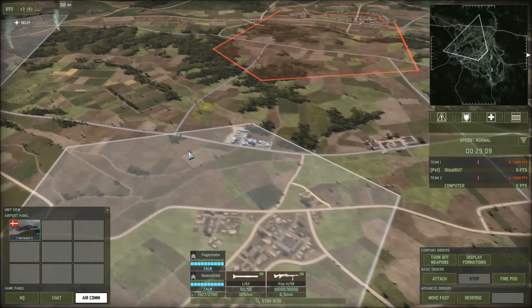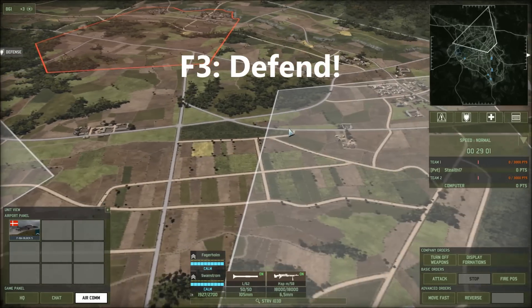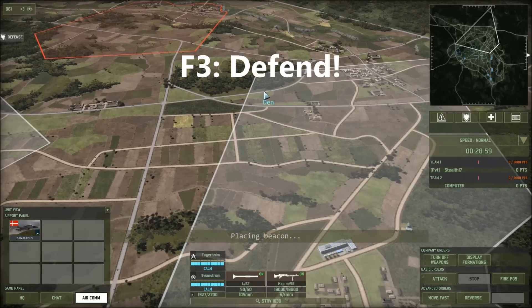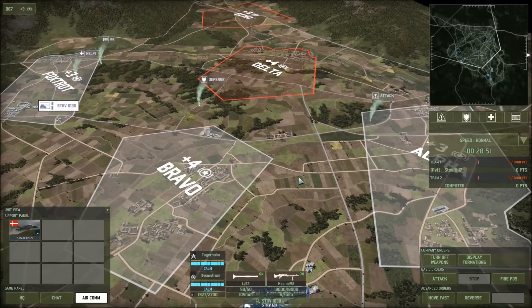If there's an enemy push coming through this line and I want to defend it, I press F3 and click a defense marker. I press F2 and set down an attack marker. Now, those hotkeys are not set to those keys by default — you've got to go into the control menu and change them to what I prescribed earlier in this video. I know it's a hassle, but it will help you — it's going to make your units and orders go a lot faster.